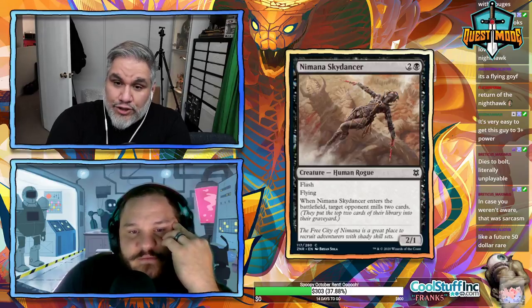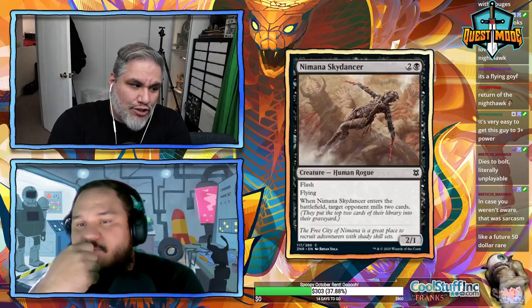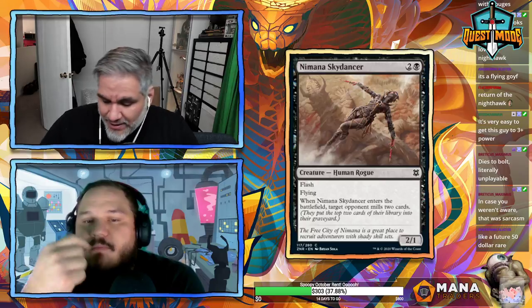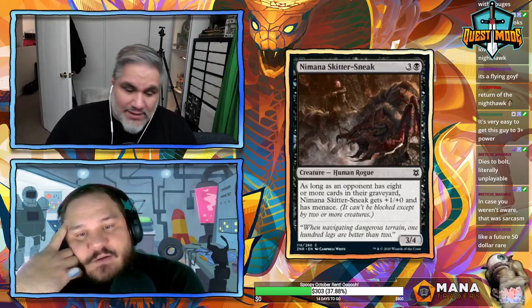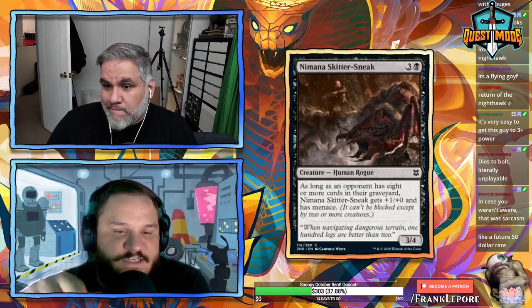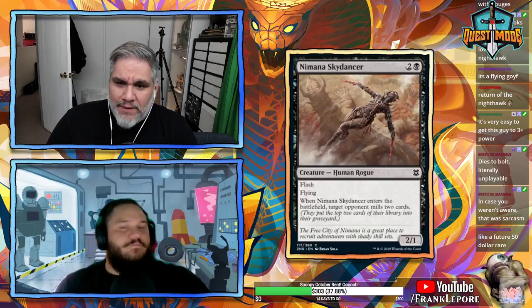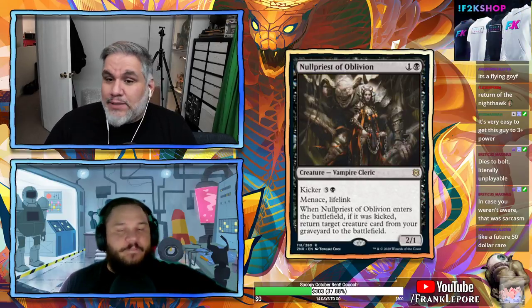Sky Dancer could be playable in a rogue deck if you can trigger the last two or three cards in an opponent's graveyard at instant speed — milling them to trigger Namana Skitter Sneak's bonus. Also there are cards in standard where whenever a rogue enters the battlefield it mills more cards.